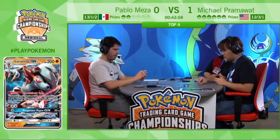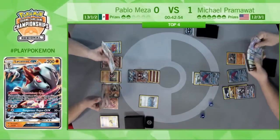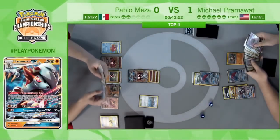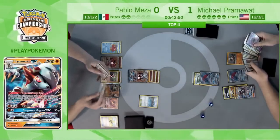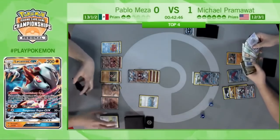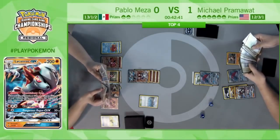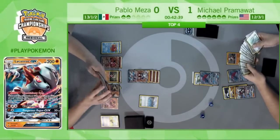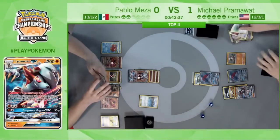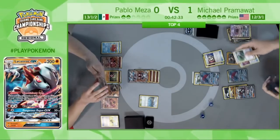It's unfortunate for Pram that he really can't attack with a Zoroark this turn — then Sycamore comes up with an energy and Riotous Beating takes the knockout. He allows Lycanroc GX, does not use Bloodthirsty Eyes — he realizes he needs to deal with the current active Lycanroc GX on Pablo's side, or he just can't win the game. So just going to take a knockout this turn.